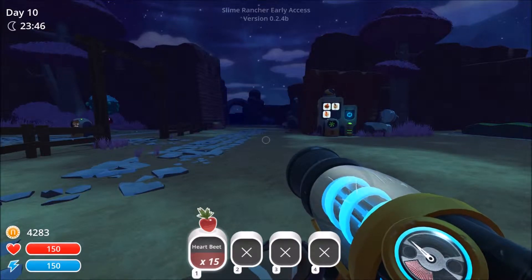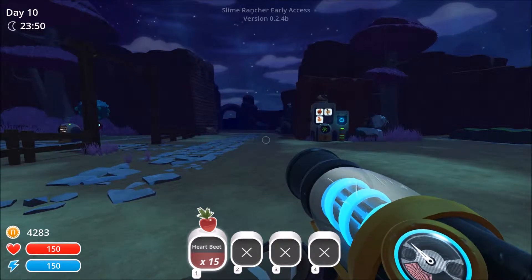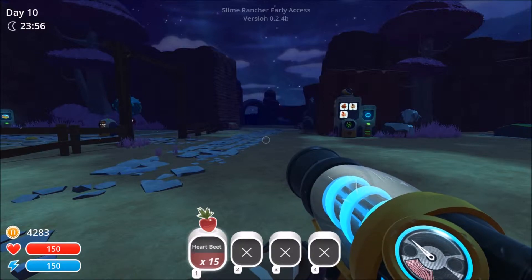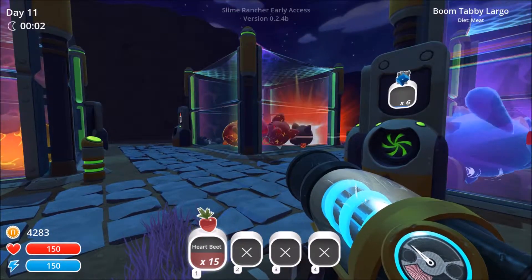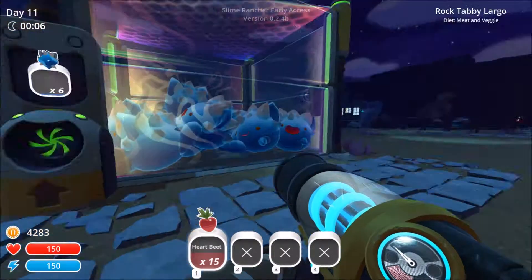Hey everybody, welcome back to Slime Rancher here on Radioactive Inc. I'm your host Fletcher Stump. So I did a little bit more off camera — I got the heart module which gives me 150 health now, I got a pond, I got my honey booms, I got my boom tabbies. And I made a lot of money.